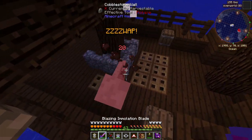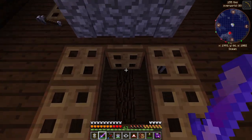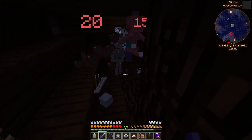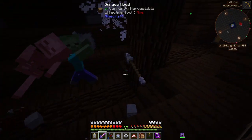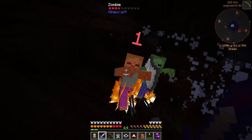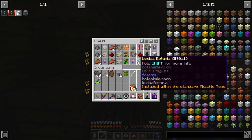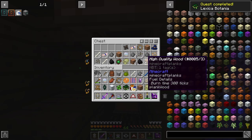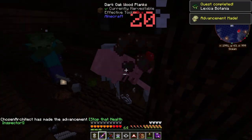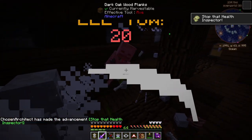We got some spawns — get out of here. I put Vorpal on my sword by the way, and the mobs just get demolished, it's just insane. They also drop their heads a lot more.